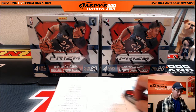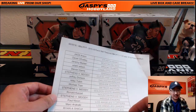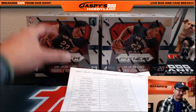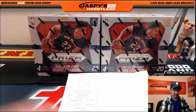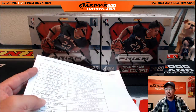Hi everyone, Joe from Jaspi's Hobbyland here. We are doing a four-box pick-your-team break of National Treasures Basketball. This is break number 17 and our last case of National Treasures Basketball here on the 9th. We're also doing a half case of Prism as well. Here is the official pick-your-team list here on the 9th of June 2016.